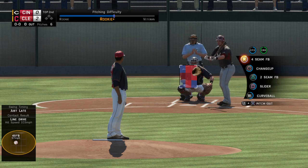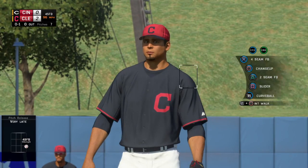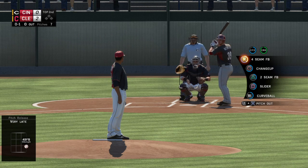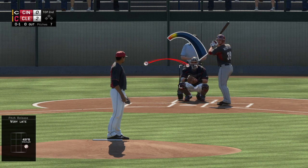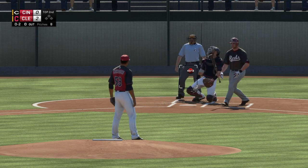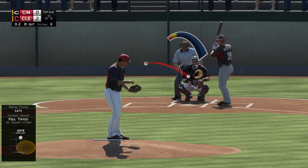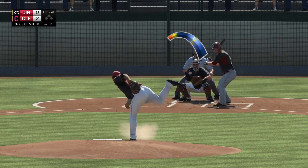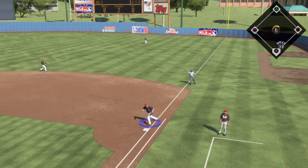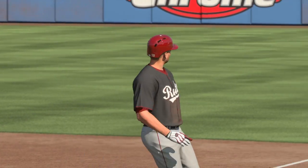Leading off the inning, Devin Mesoraco, as they'll look to get something going here and even this game up. Fastball in there for a called strike. One of the things that makes him so tough to hit is the ability to put his pitches right on the black. You watch the catcher's glove on some of these and it literally does not move — that's how good his stuff is. Down the first baseline, and he'll take this to the bag himself, and the leadoff man set down to start the second.